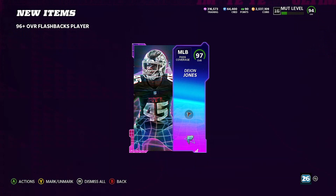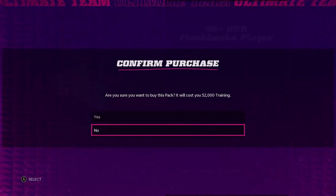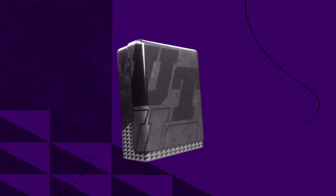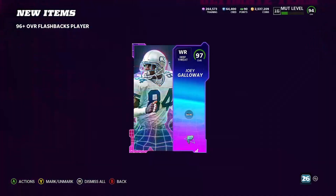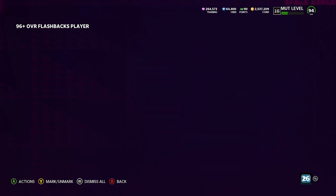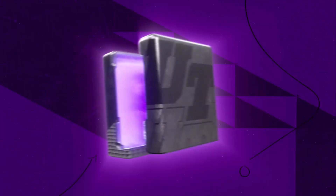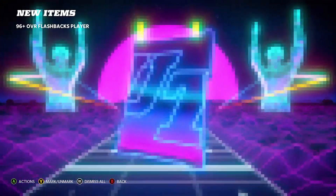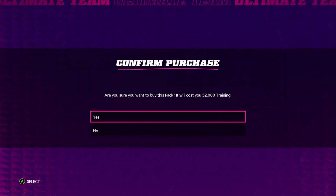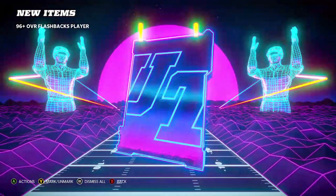First pack: we get a flashback — boom — we get a new one, 97 Deon Jones! That's a W, we'll take that all day. Six more packs remaining. If you can get training cheap, get training cheap boys — training will probably shoot up. Next pack: 97 Joey Galloway — that's the old 97 but still a 97, we'll always take 97s. Next pack: 97 Joey Galloway again. Joey, stay out of my packs — I might just quick-sell that one.